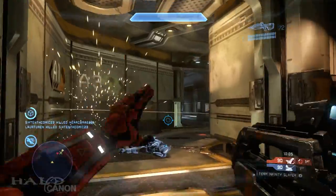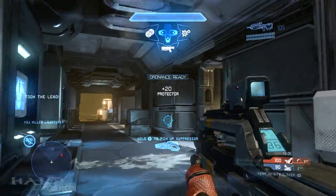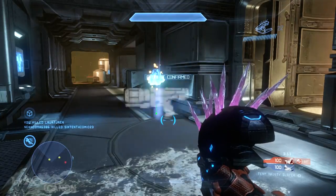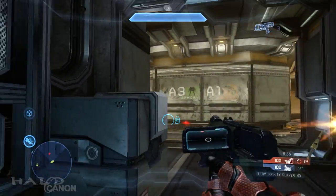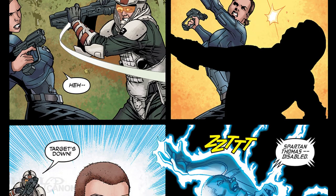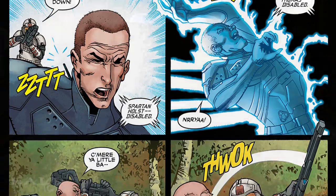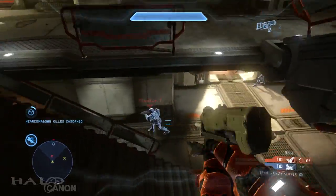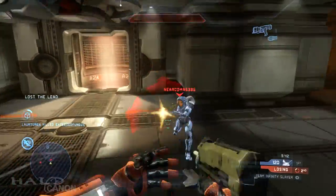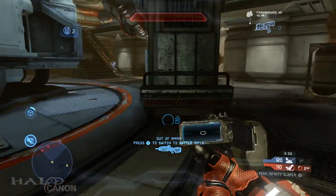In-universe, the Wargame Simulator first appeared around January of 2553, though this primitive version lacked the AI-driven targets of later versions, meaning it was traditional wargames in a simulated environment against living targets. We can see this in Halo Initiation, with Sarah Palmer and the first group of Spartan IVs training against Marines. AI-driven targets would be added by March of 2555, and by 2558 we have Wargames as it's presented in Halo 4 and 5, though mostly 4.